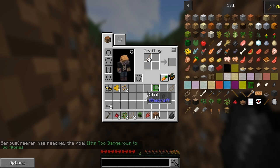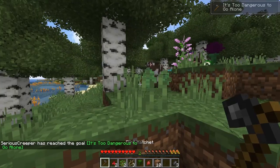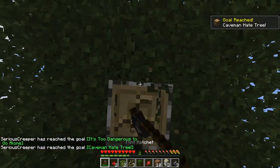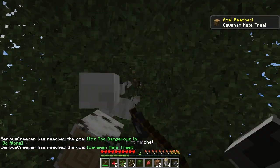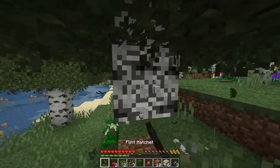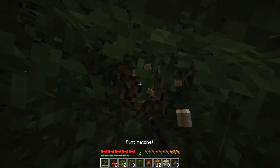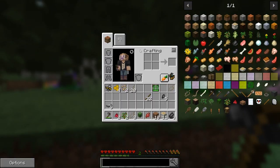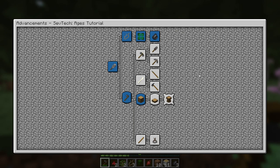And we can make our first flint hatchet. This one will actually let us break logs; otherwise if you try to punch them they just disappear. So very cool - let's get some logs going. We can't just turn logs into planks either; we have to do something else. And again, if you don't know what to do next, open your advancements.